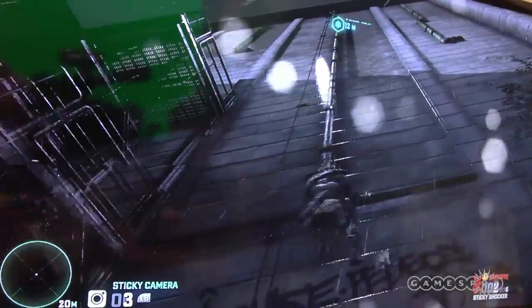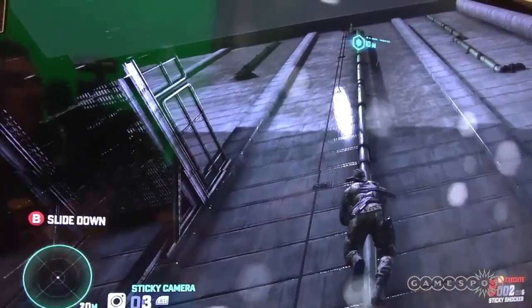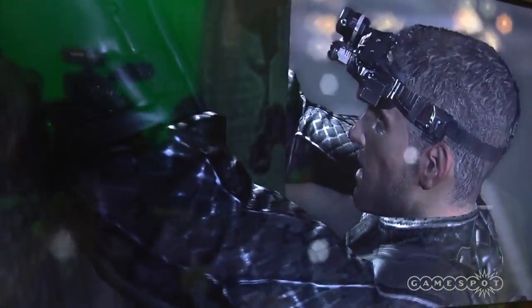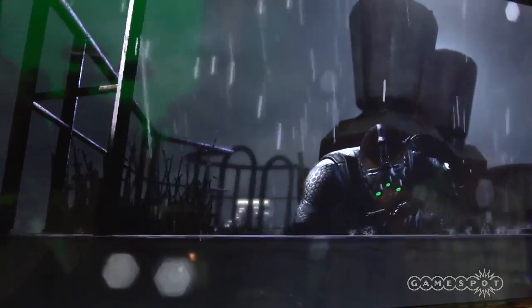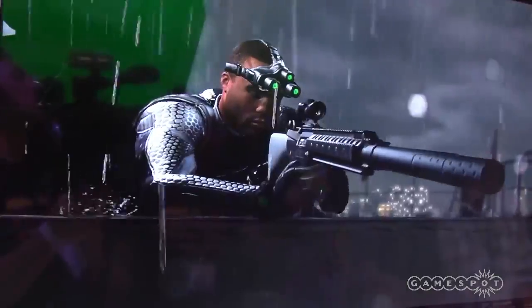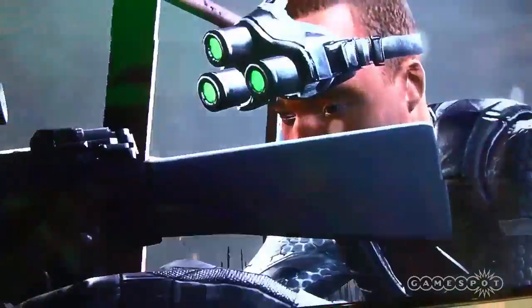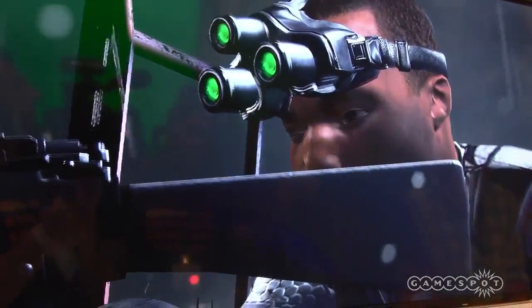So whereabouts in the game are we? You said about middle level. Mid-level in Fourth Echelon, and Sam suspects there's something going on at this chemical lab here in London. And what we're about to see — this is his partner. He's always got backup, because now this game is about teamwork. So Briggs is watching out, letting him know what's going on in the rest of the area here.